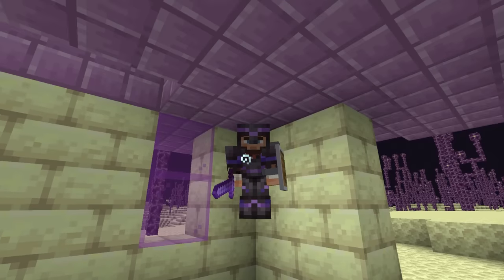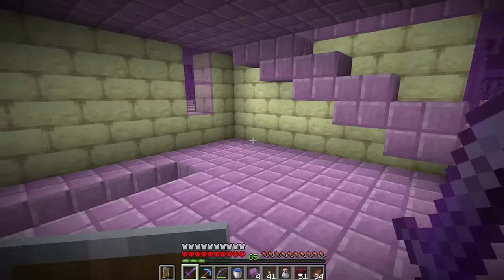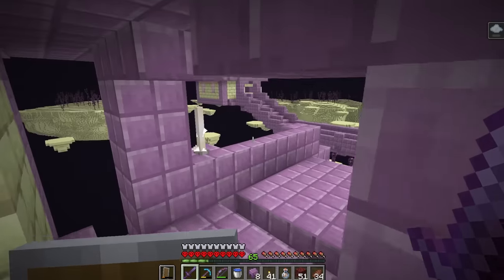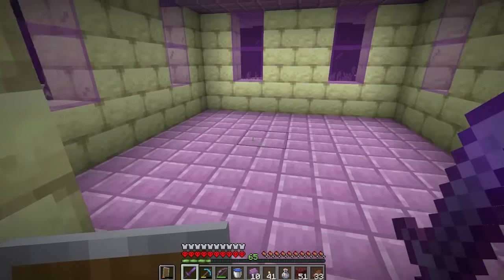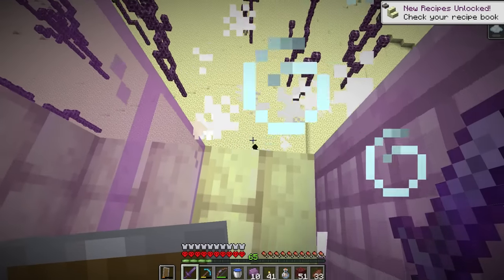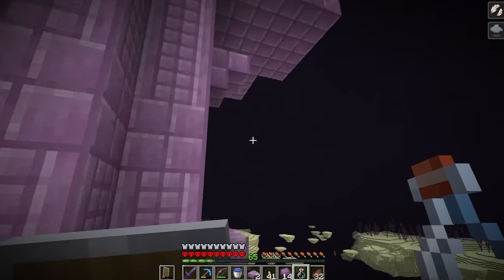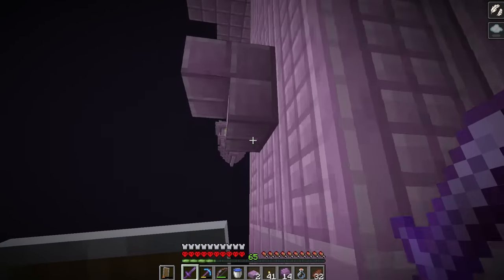I'm definitely using a datapack - the double shulker shell drop - so every shulker drops two shells. We need them for building, trust me. Let's take a peek upstairs. Not today! That hurt. I need your head - thank you. Give me your stuff! Oh, that came out of nowhere. I see you out there, sneaky boy. There's a big nice chest over here. This is my Fortune pickaxe - I can't take the ender chest. Let's get my slow falling potion.